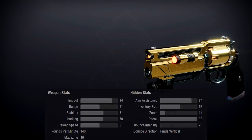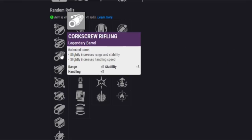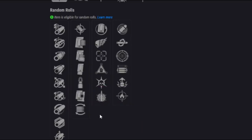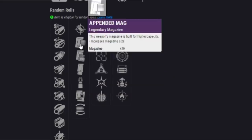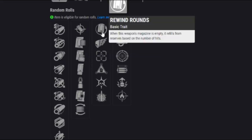When we look at the perks, in the barrels it's got the normal assortment — Full Bore, Hammer Forged are great ones to have, Small Bore as well. Then we've got Accurized Rounds to extend the range, Steady Rounds for more stability, and a few extended mag perks. Now let's get into the perks. We've got a brand new one here — Rewind Rounds. When this weapon's magazine is empty, it refills from reserves based on the number of hits.